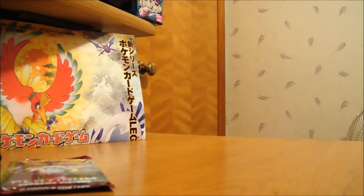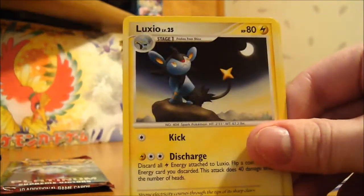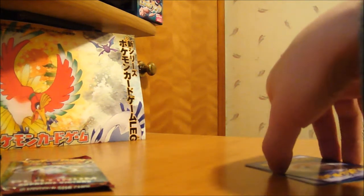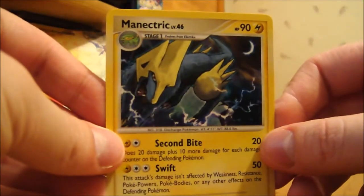Arceus pack — let's give that a try. I'm surprised they put such old sets in these newer packs; it's kind of interesting. We have a Shinx, Charmander, Chikorita, Helix Fossil, Aerodactyl, Old Amber, Luxio, and a Wormadam. I opened up a box of Arceus already if you guys haven't seen, so all these are not new to me. Reverse is a Buffer Piece — people like the reverse trainers. My rare is a Manectric, which I already have.